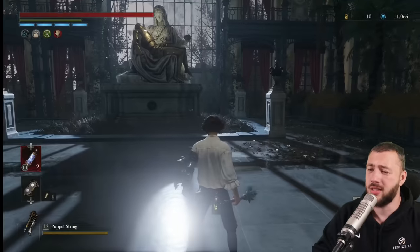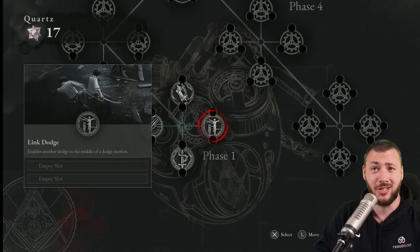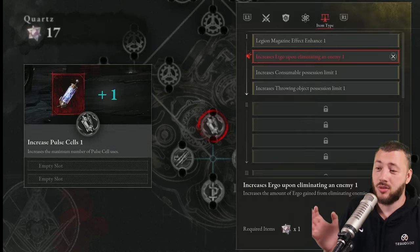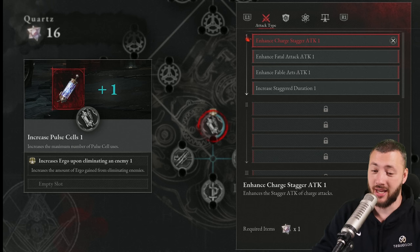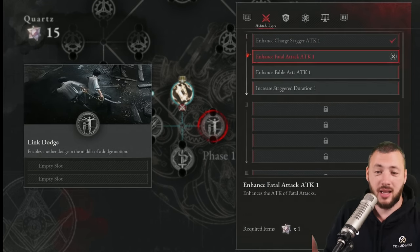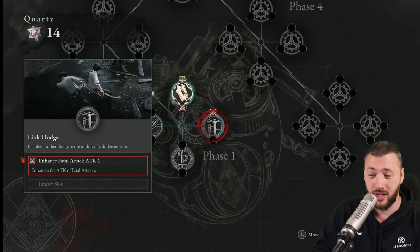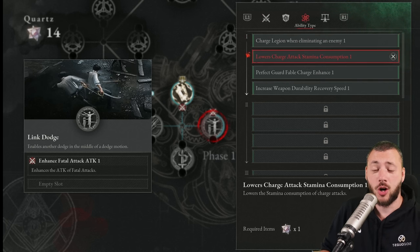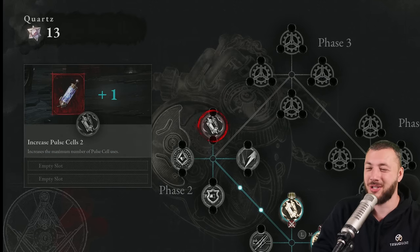Now in order to show you P Organs, let's just respec them and do them live. From phase one, two big nodes you desperately want: increased pulse cells and link dodge. Link dodge gives you a double dodge roll ability if you don't time it perfectly — quite useful. First thing: item type — increase ergo on eliminating an enemy. After your first quartz, you continuously get more ergo for killing enemies. Then enhance charge stagger attack, so your charge attacks stagger harder and get enemies into the groggy state. For link dodge, I like to go for enhance fatal attack — since we're staggering harder, your fatal attack when they're groggy does more damage. And also lower charge attack stamina consumption: we're charge attacking, using less stamina, doing more damage — it all works together.